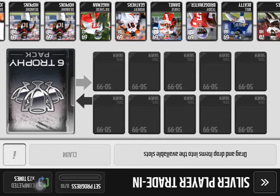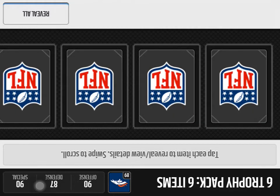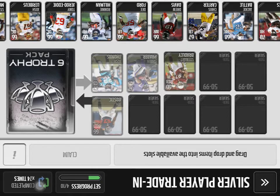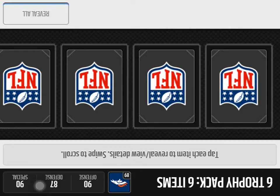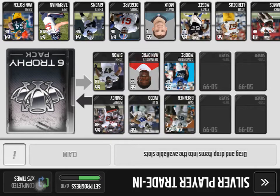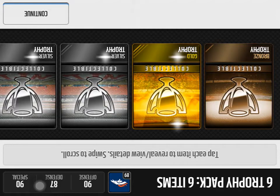Sometimes you just get those packs that have like four elite trophies and the rest are gold and it's like 'great.' Let's see if we can get another gold trophy so we can at least do a large quick sell. Oh wow — three gold trophies in one six-pack, not bad! I'll do a couple of these. I have the three elite trophies I need for the Team of the Week set. Sorry if this video is a little long — you can skip past all this entering-in if you just want to get to the large quick sell or Team of the Week opening.